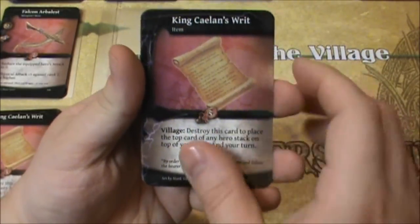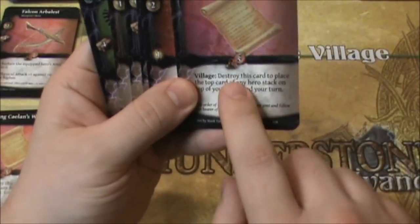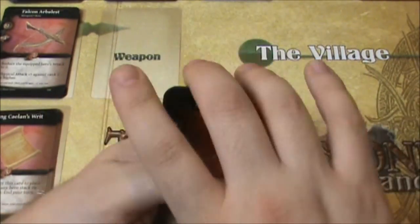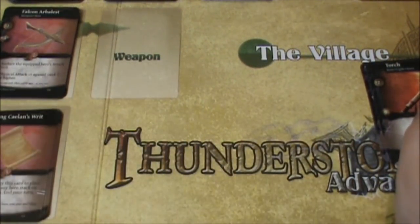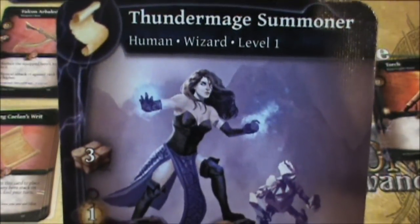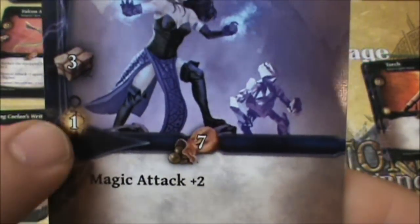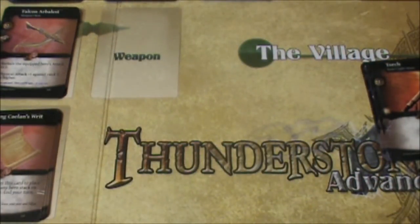Let's go to the village and get another hero — we're going to do what we did before. Only three gold. So let's destroy this card and discard those. We need another hero — Thunder Mage Summoner. She gives Magic Attack 2. Interesting thing is she gives off some light, so that's good. We'll put her on the top of our deck.